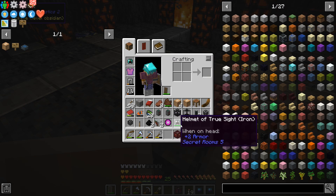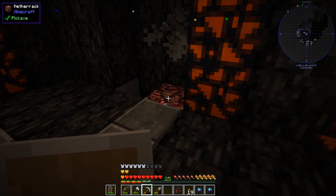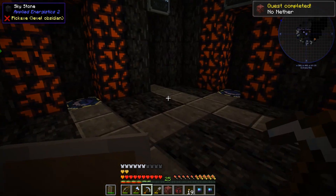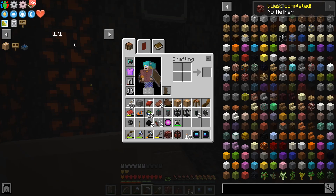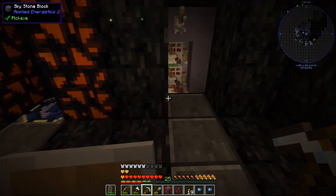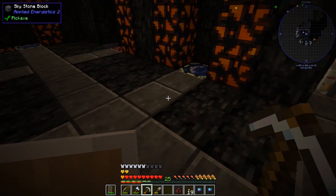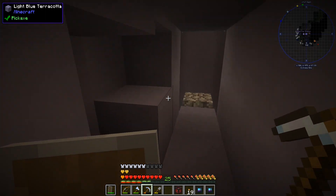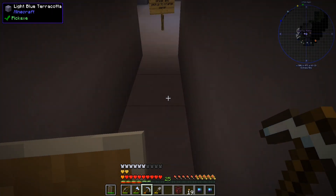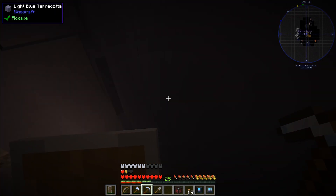Look at that — a Helmet of True Sight, diamond! Nice. So I went all the way back to make one and now we found this one too — but without making mine first we wouldn't have found this chest anyway, so that's good. We also have some netherrack to take. Quest completed! It gave me a bunch of nether bricks. I'm running out of inventory space — I need to find a chest.